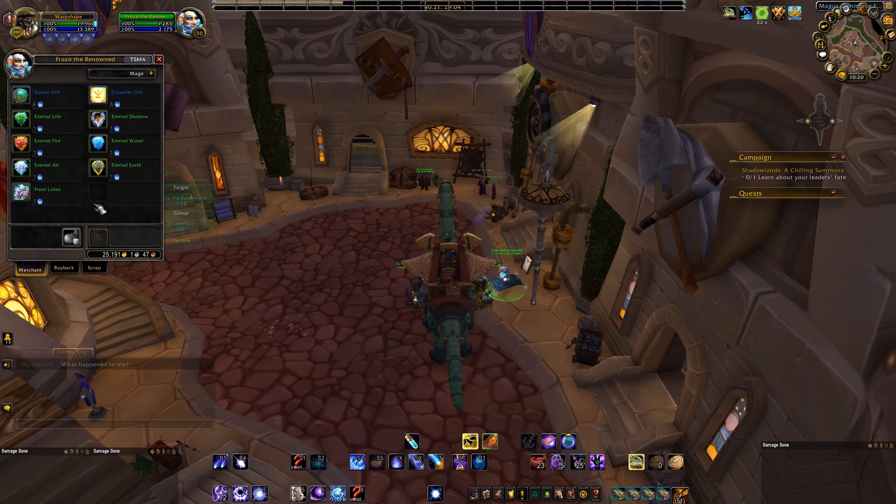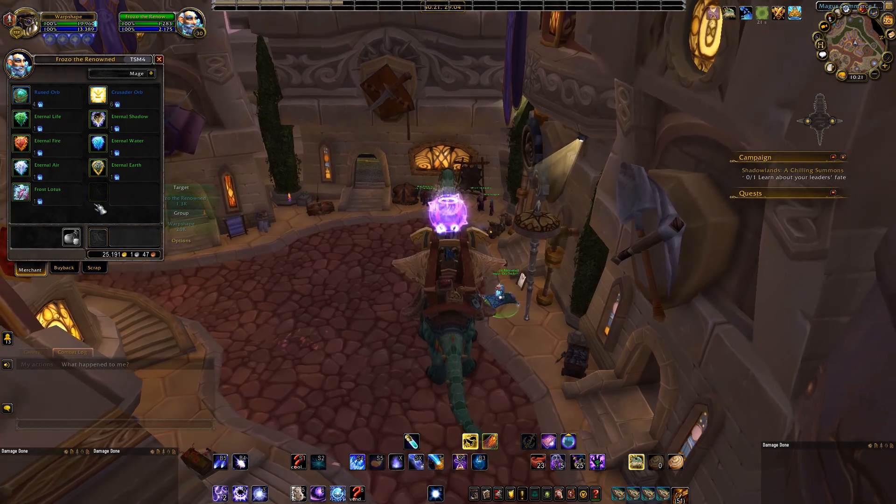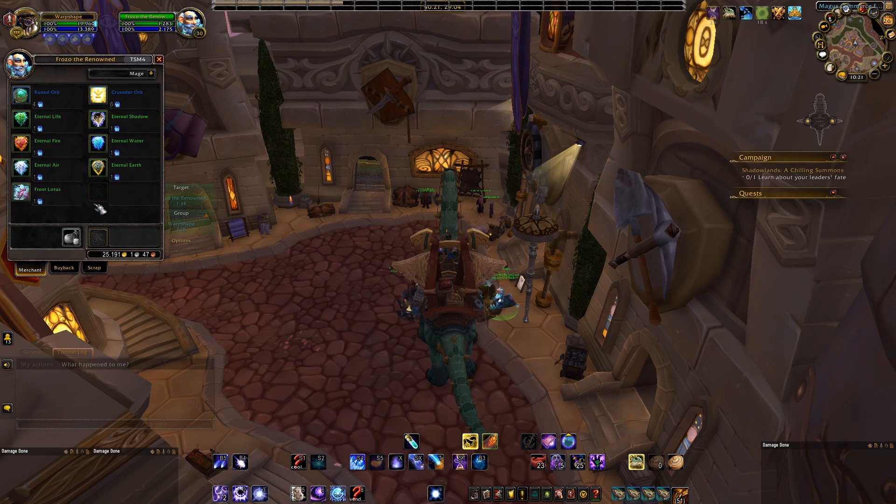A question I get a lot for gold farms like this is: is it worth just farming out the materials instead of buying them on the auction house? My usual answer is no, because it will take you more time to farm these out and you could be doing something more reliable with your time. These aren't going to be your everyday go-to farm, but like I said, they'll make you some steady gold for practically doing nothing. If there is an easy way to get any of these items, by all means do it — but for these farms there isn't really an easy way to get frozen orbs or spirits of harmony since they are random drops, so I'd stick with buying them on the auction house and making your profits that way.